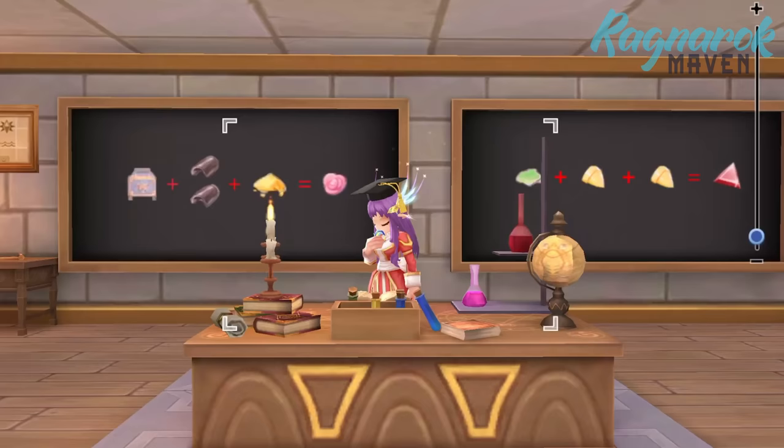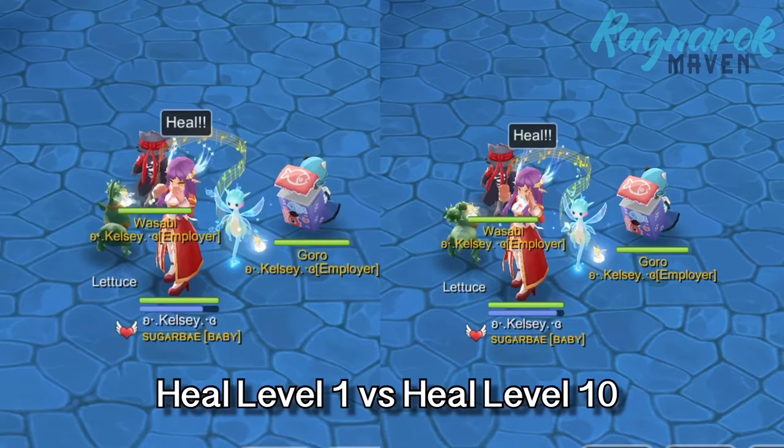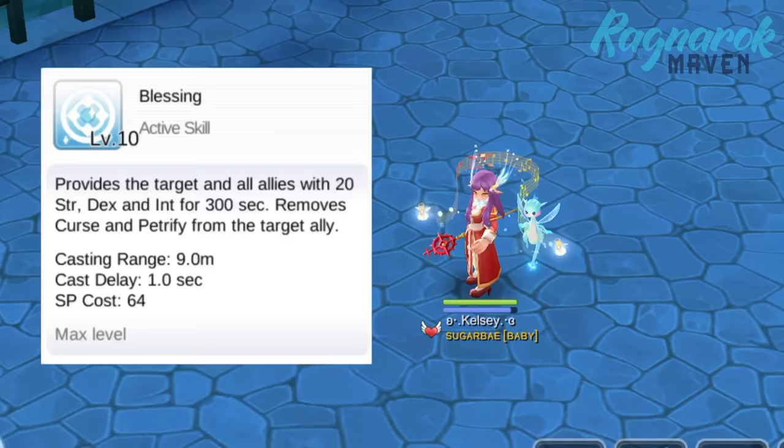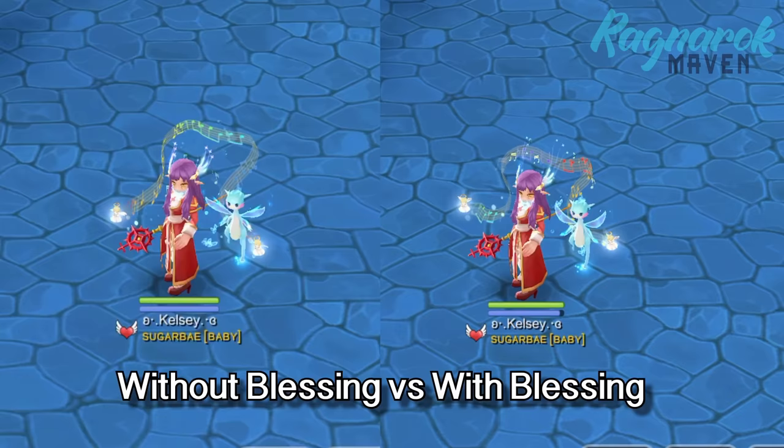Next, let's look at the skills that will affect our heal. First off, we have to maximize our heal to obtain the most healing possible. We can see the big difference between a level 1 heal and a max level heal. Next, maximizing Blessing will also be beneficial as it will give an additional 20 points for intelligence which, as just mentioned, has a direct effect on increasing heal. We can see that casting Blessing did in fact increase our heal.